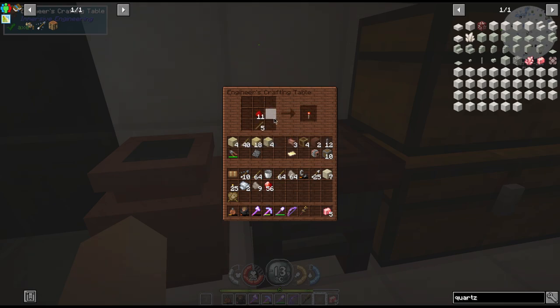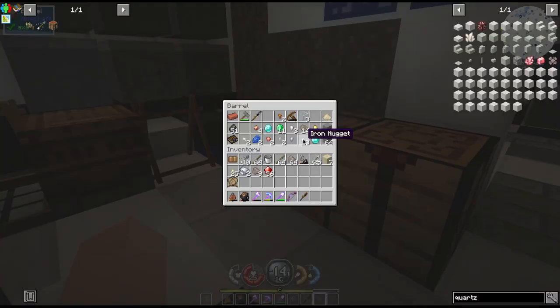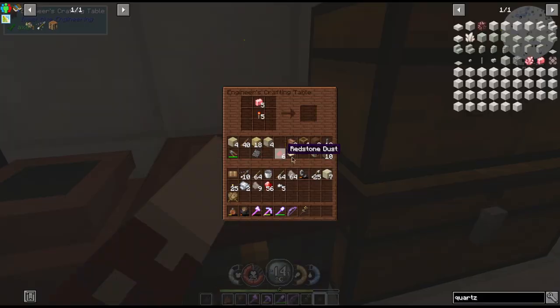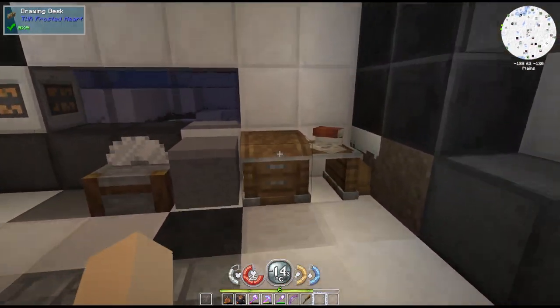We need five redstone torches, five of those. Got iron nuggets in here? Yes we do. And there we go - there's our electron tubes!